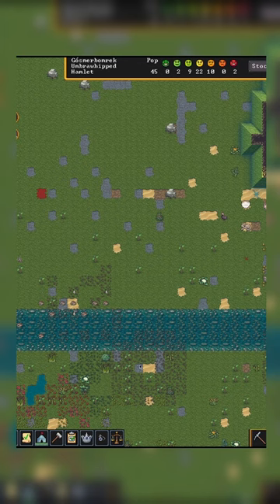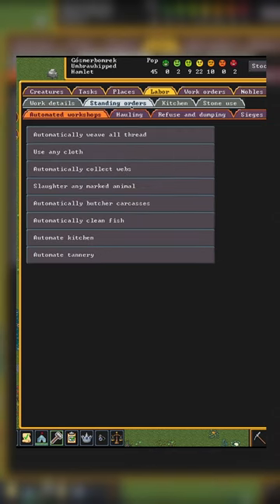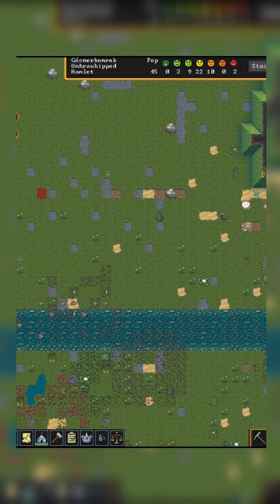Inside your work orders, you have an area where you have automated instructions for your dwarves. Over here to the right is all about your cleanup, refuse, and corpses. And you notice how it's unhighlighted — basically it won't clean up the surface refuse.